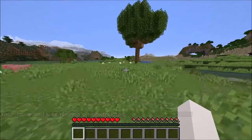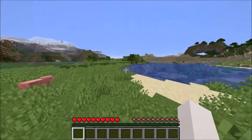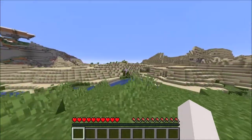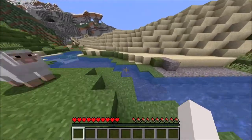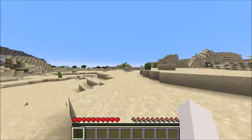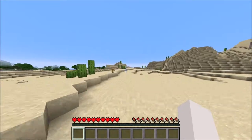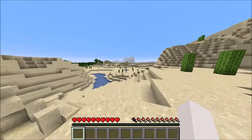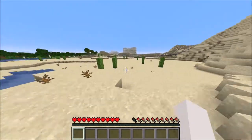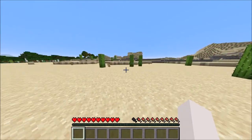Hello, welcome to another episode. I just died so that we can get a view of our build from a distance. I should probably make a nether portal to spawn so that... no wait, then we wouldn't be able to get a view of our build from a distance. That would be a shame. And there it is, looking pretty nice I think.